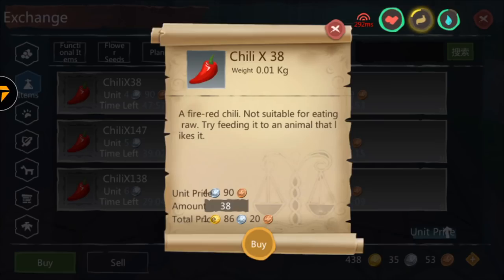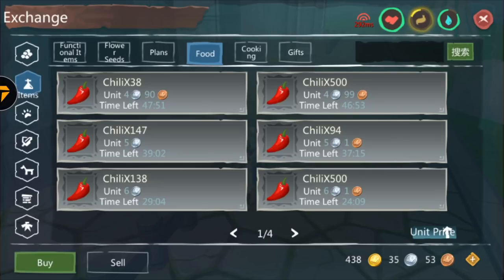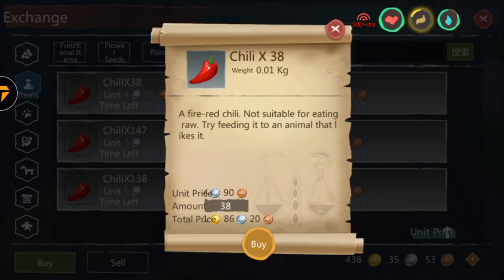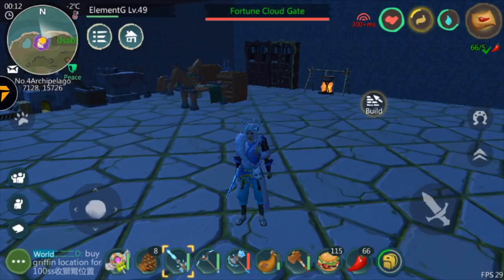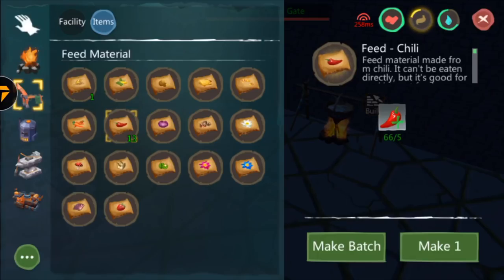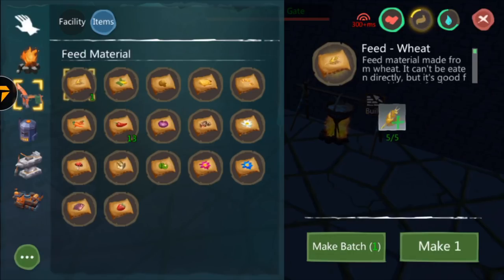The next ingredient is chili. They're farmable and grow around every area — you can plant them or just buy them from the exchange house. They're really cheap, so you can basically get your 55 chilies easily. The next thing you'll be needing is abalone, which you can get easily from fishing.